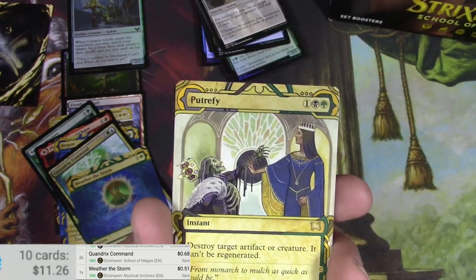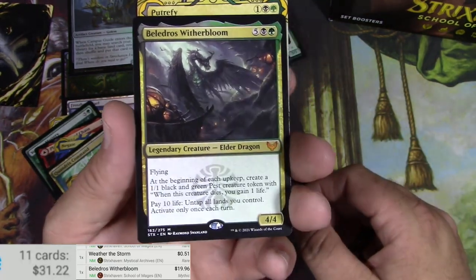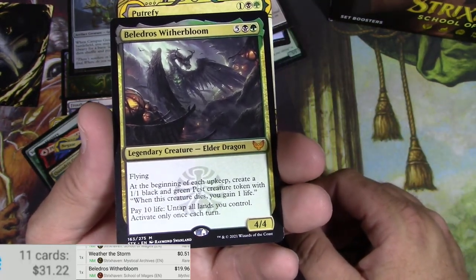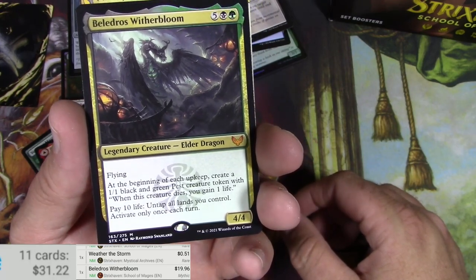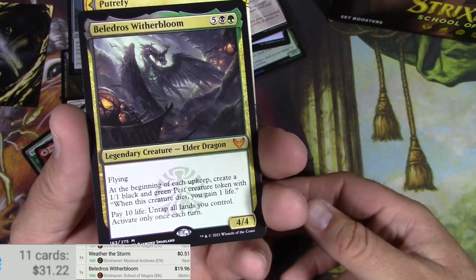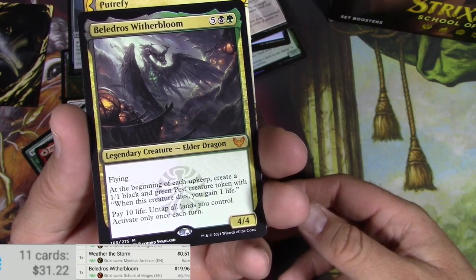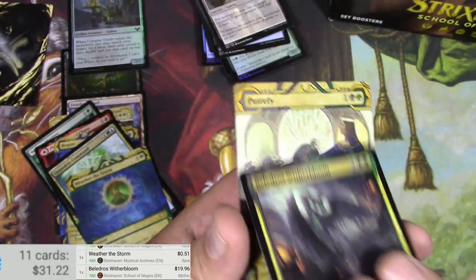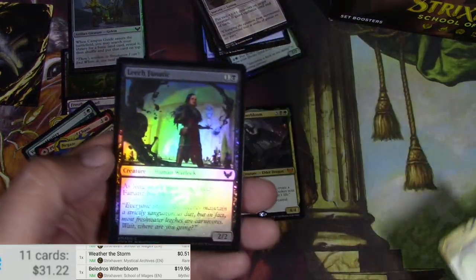Beledros Witherbloom — he's an elder dragon, one of the heads of the guilds here. And a Putrefy — 1996 printing. That might be one of the better cards in the set right now. He's a seven-drop, 4/4 flyer. At the beginning of each upkeep, create a 1/1 black and green Pest creature token; when it dies you gain one life. Pay 10 life to untap all lands you control, activate only once each turn. You could probably go off with that every now and then — that's a keeper.